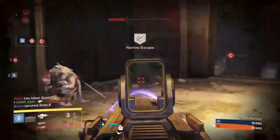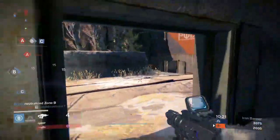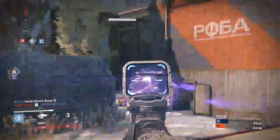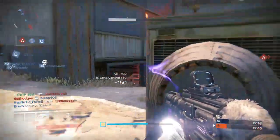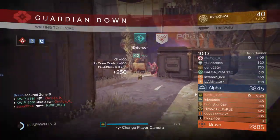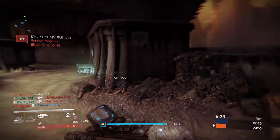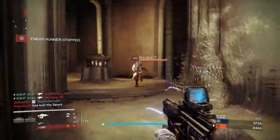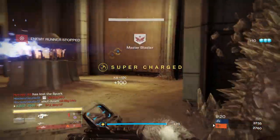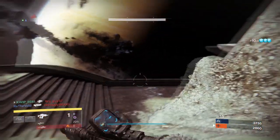Moving on to second place is the Saladin's Vigil, and I'm sure a lot of you are thinking that this should maybe be number one, but there's a couple reasons why it shouldn't be — it's got some weaknesses, even though it is an absolutely dominant fusion rifle. You obtain the Saladin's Vigil from it dropping in the Archon's Forge. It's in the archetype that does 50 damage per bolt, so against most targets you will be able to kill them with 4 bolts. However, if they're running very high armor, it may take 5.